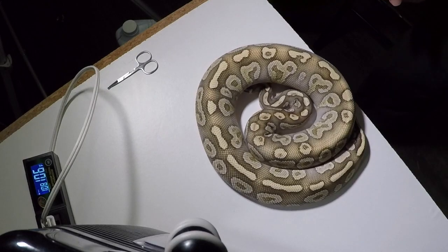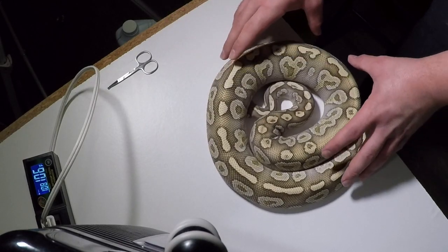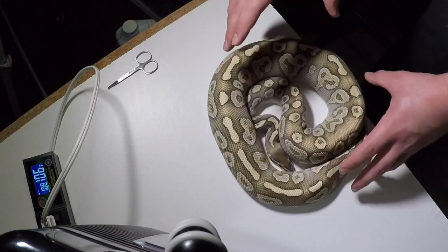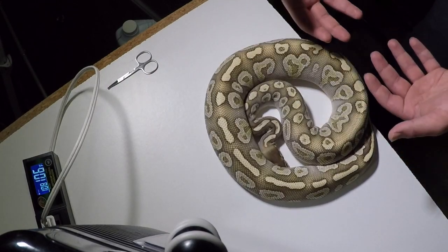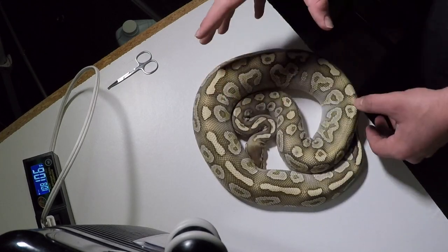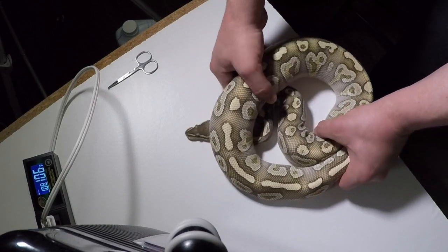I think it looks better than the Crystal. This clutch is more towards what you get with the Special gene. I want to do a Mystic Special Clown. I think this with Clown would look awesome. The Crystal Clowns look pretty cool but I think this one would look even better.